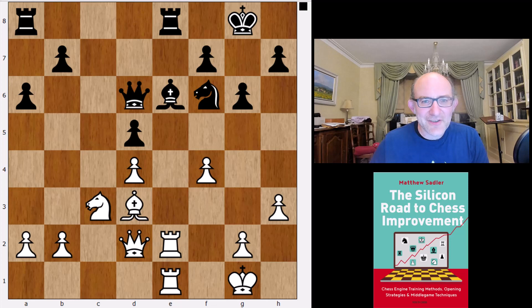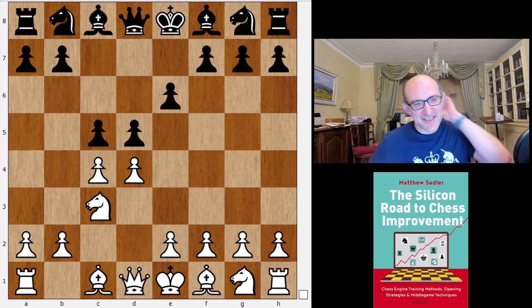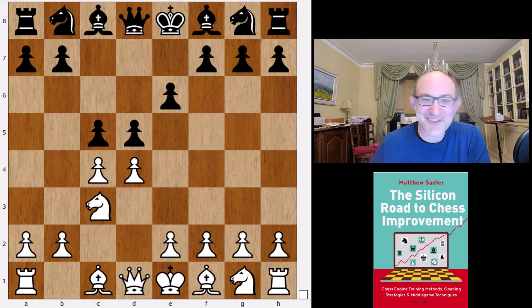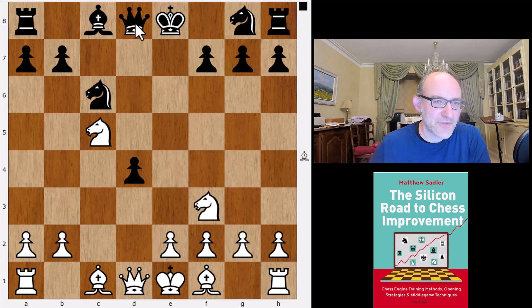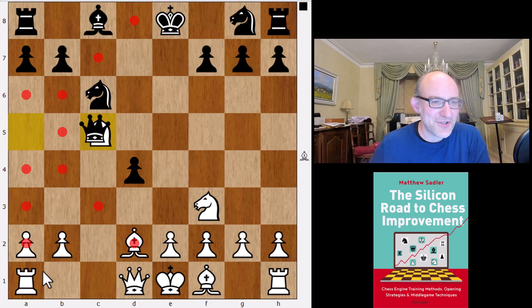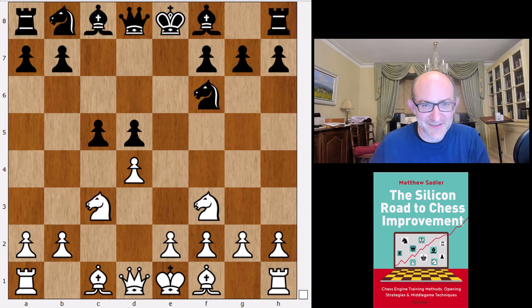Looking at third-move options, there's the Tarrasch as well. This is theory accepted for hundreds of years, but the engines are just avoiding it. Engines don't particularly like playing knight c6, the main line in the Tarrasch forever, mainly because after dc, d4, knight a4, takes, takes, queen a5 check — you just end up in a position where the center gets cleared away, white has the two bishops, and there are no winning chances for black, only for white.